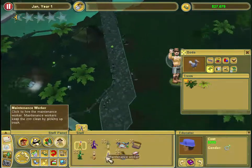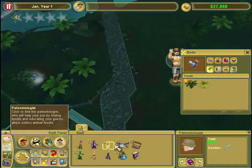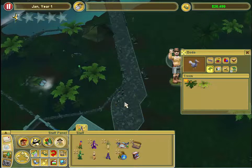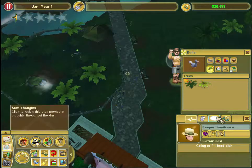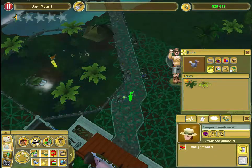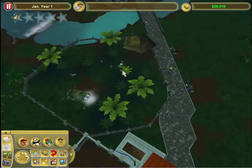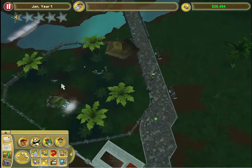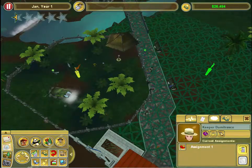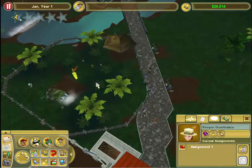I need to hire a couple of people - a maintenance worker, a paleontologist so they can help me search, and a zookeeper, just one of each for now. I'm actually going to assign - add new assignment, assignment 1. Her assignment is basically this little part of the zoo right here. I didn't know you could do that - that's actually really cool.